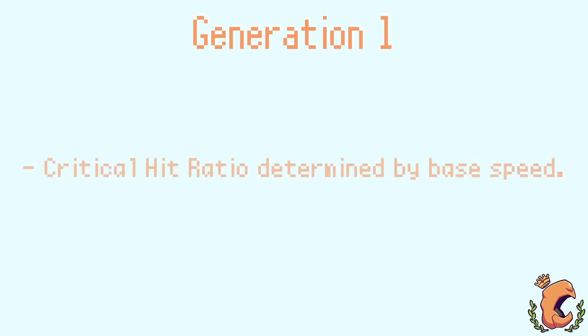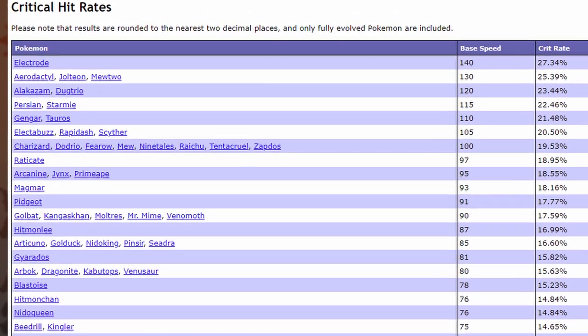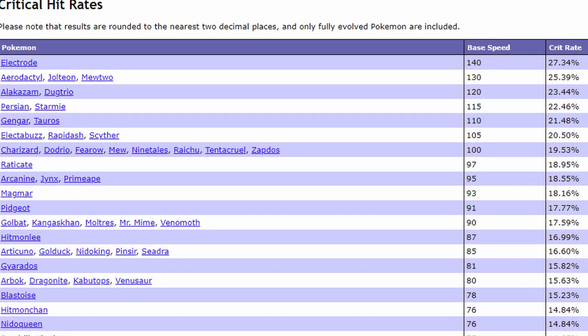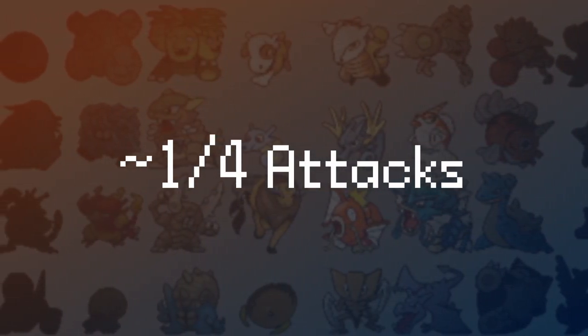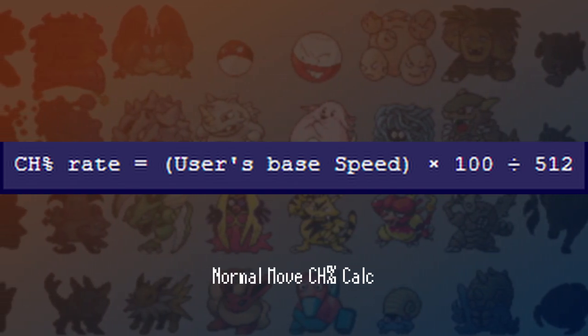Let's start from the beginning. Gen 1 crits are the most unique compared to all other generations. Critical hit ratios are determined based off the Pokémon's base speed. Looking at this chart, you can see that Electrode, the fastest Pokémon in Gen 1, has a critical hit ratio of around 27%, meaning Electrode is hitting critical hits about every 1 in 4 attacks. There is a calculation to determine the crit rate in Gen 1, but just consult the chart in the description below instead of doing math.